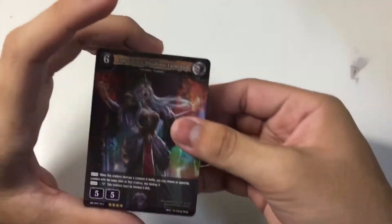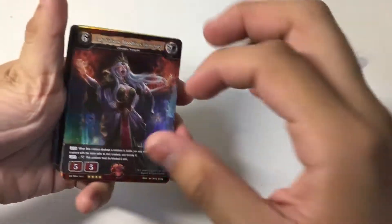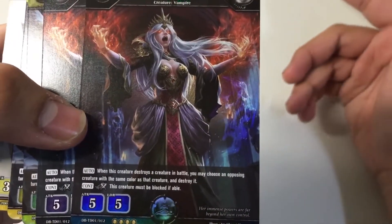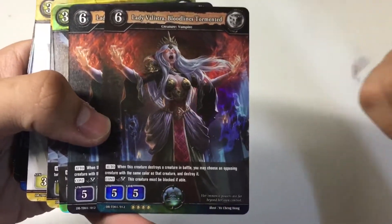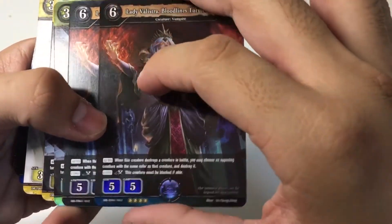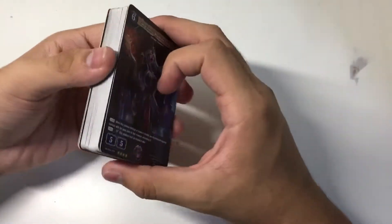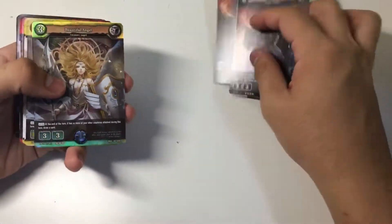We have the actual deck right here in front of us now. We got this plastic packaging which I really like. To start things off, we have Lady Valistra — a six-cost creature vampire. When this creature destroys a creature in battle, you may choose an opposing creature with the same color as that creature and destroy it. So if I destroy a yellow card, I can choose another yellow card on my opponent's field. Her Drago Cross effect makes this card a must-block by your opponent — a free bomb, surprisingly good for a trial deck card. You get two copies: one foil and one non-foil.